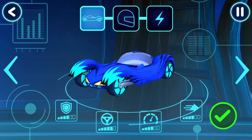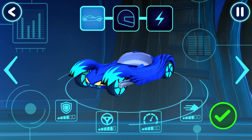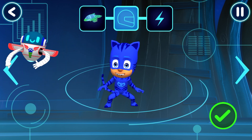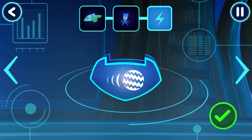Before we can try out our track, we need to choose a vehicle. Tap the arrows to see all the options. Tap the arrows to see if you can pick a driver. Awesome! How would you like to power up your vehicle?